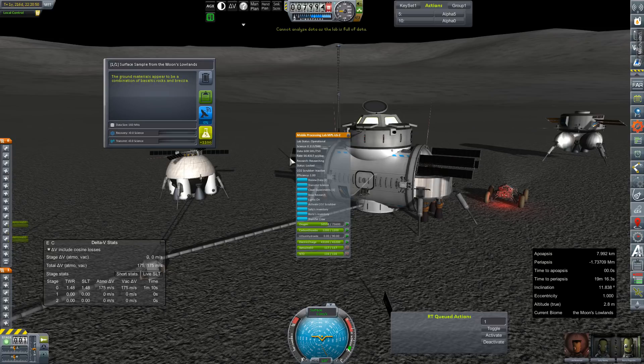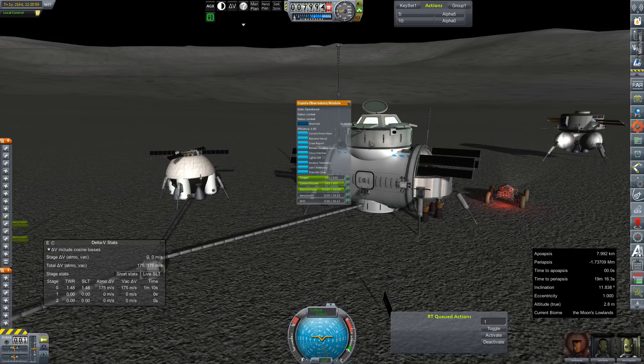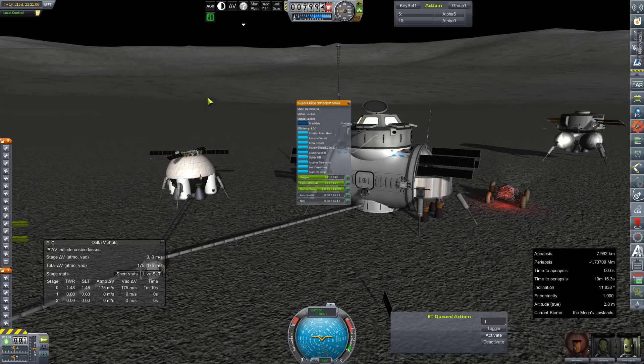Cannot analyze — what? We should have like 142 science left. This is 160 mitt, so I guess we'll keep that. If 40 won't fit, then how will any of this other stuff? Review stored data — what do we got here? That's 20,000 for some pictures that we took. I guess we're just going to keep that and bring it home in the lander. That's all we've got currently.